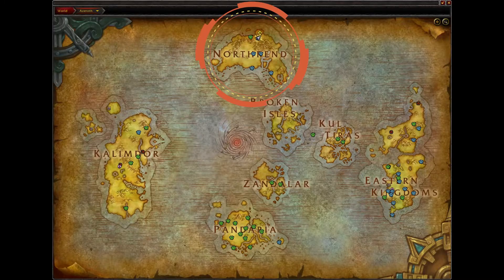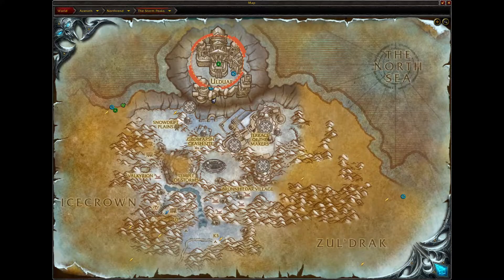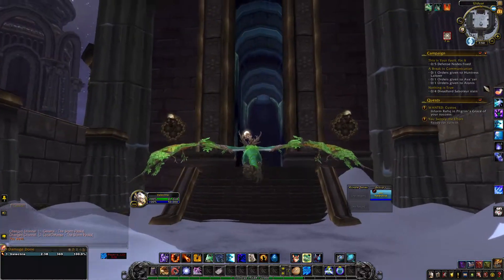To start off, we are going to head to Northrend. The fastest way to get here is from Orgrimmar or Stormwind — go into the portal room and use the portal to take you to Dalaran. Once in Northrend, make your way up to Stormpeaks. We are looking for the raid entrance to Ulduar. Once you've located the raid entrance, you can see that setting it to normal, Mimiron's Head is still going to drop.